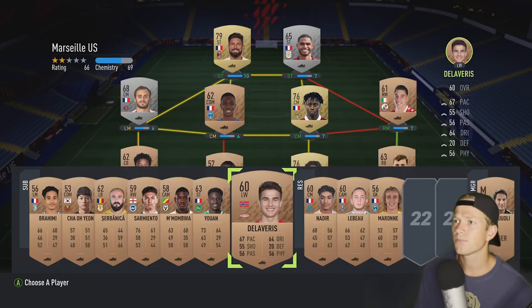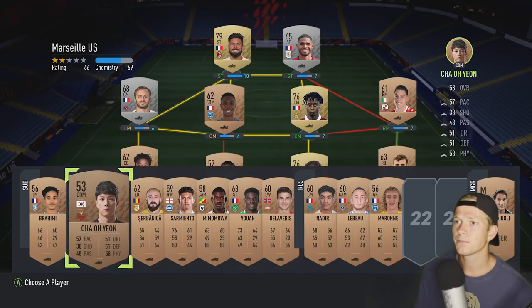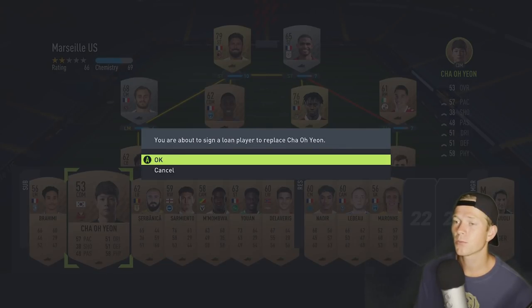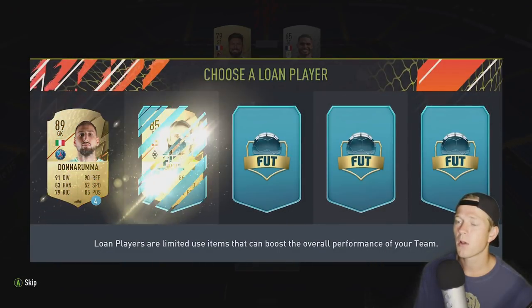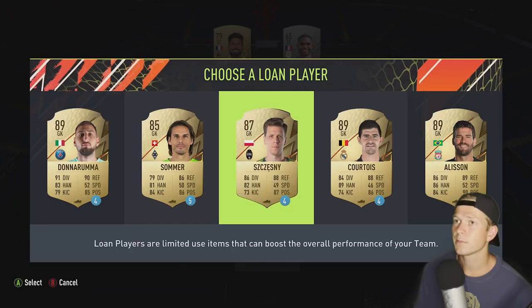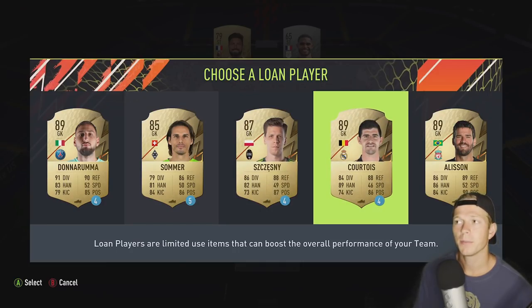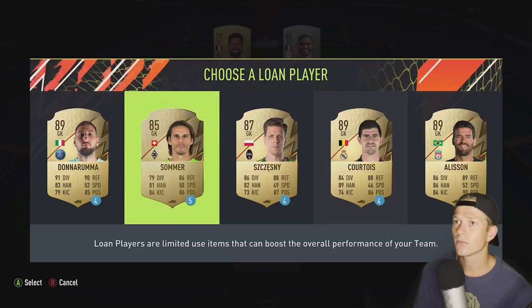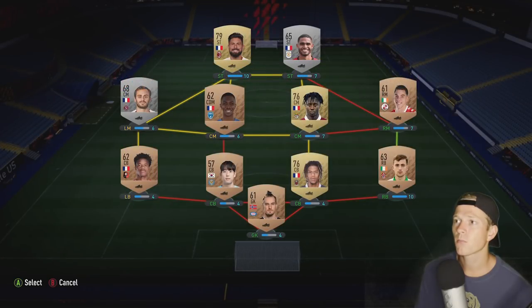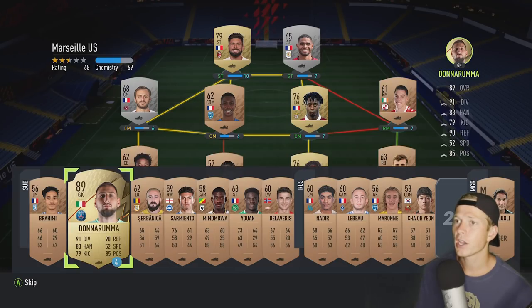Okay, choose a player. Yes, this guy can definitely be replaced 100%. Loan players are limited use items that can boost the overall performance of your team — okay, nice. And it's a goalie. I might take Courtois here. I'll go with... I don't even know — oh, this is PSG's goalie.